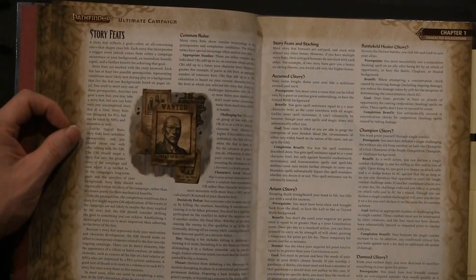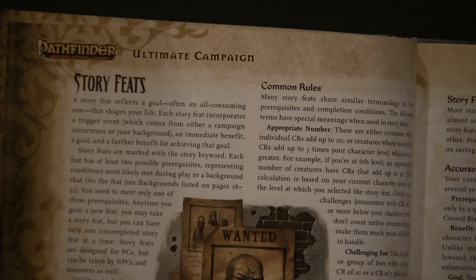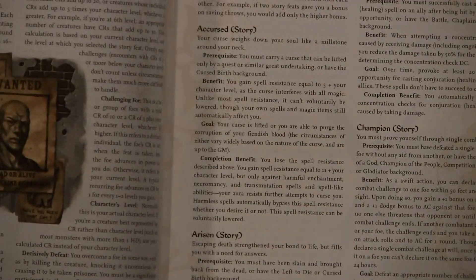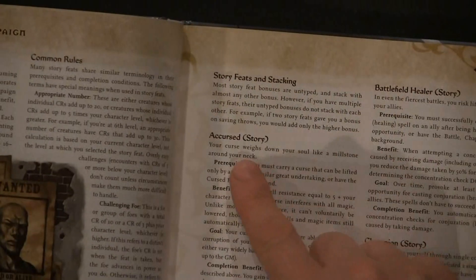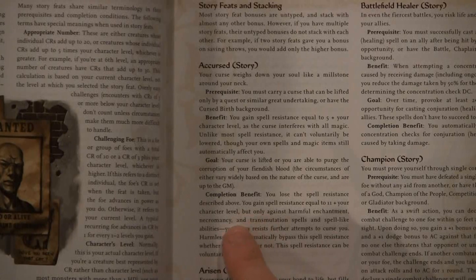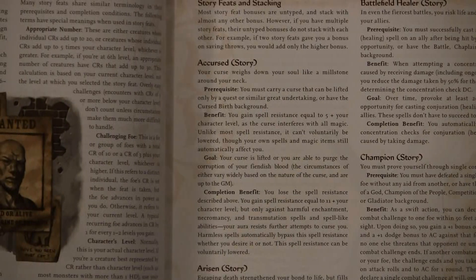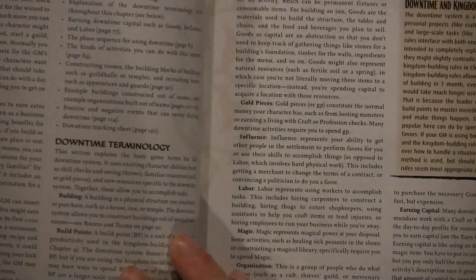Something I have never seen before is story feats. Story feats are basically like a story within a story — a story feat reflects a goal that is often an all-consuming one that shapes your life. For example, the Accursed story feat reads: 'Your curse weighs down your soul like a millstone,' and then they have the prerequisite, the benefit, the goal, and the completion benefit. I think they might be an interesting thing for a GM to throw in at conventions or one-shot adventures to really spruce things up.